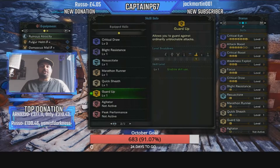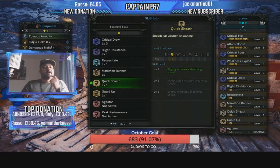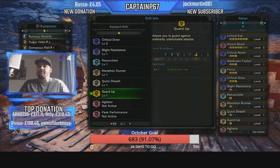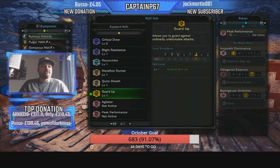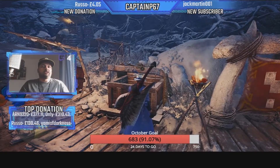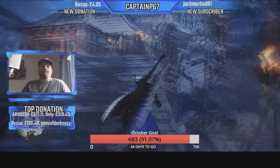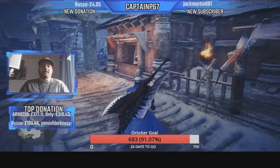This is a true God Build that covers everything — a lot of DPS, a lot of defense, and options to play how you want. You can swap skills to your preference. Ignore Agitator and anything else I have on my mantle slots — that's for my Impact Mantle and Temporal Mantle. I'm going to head to the training area now to give you a demonstration of the damage with no buffs added.